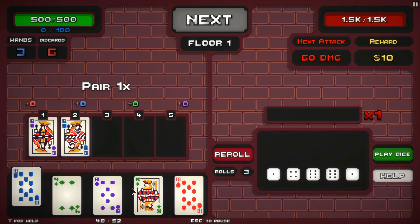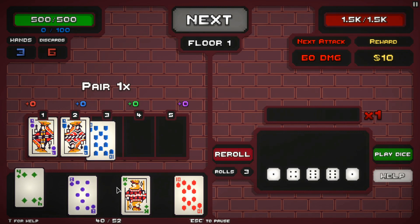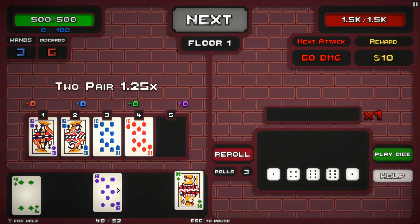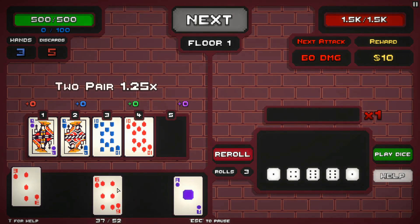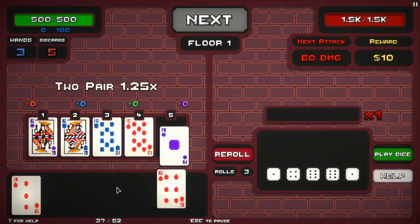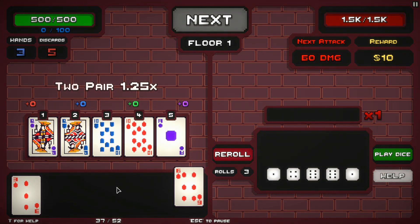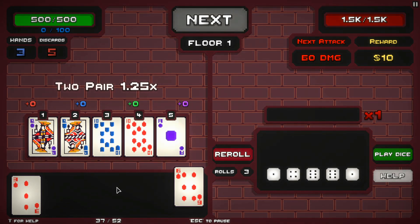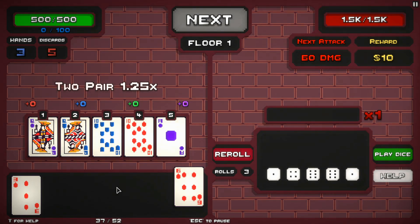Now we also have a pair of tens, so two pair. Even though one of those is blue, I'm at least not going all armor with it. I could try for a full house at this point. One more redraw — nope. So you didn't get a full hand that time? Right, you only draw as many cards as you discard, unless it's the first set they give you for the hand.